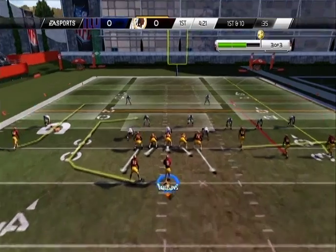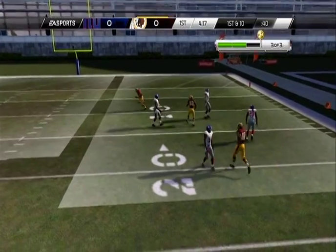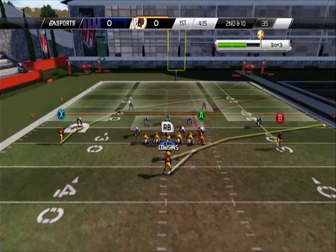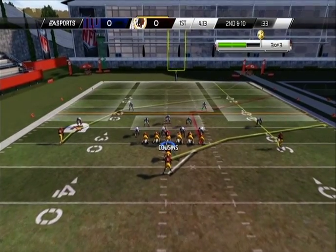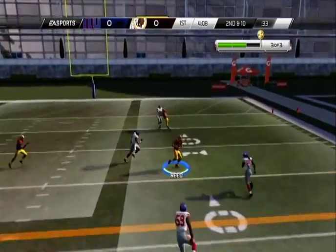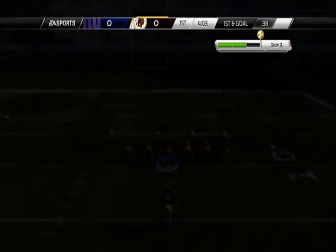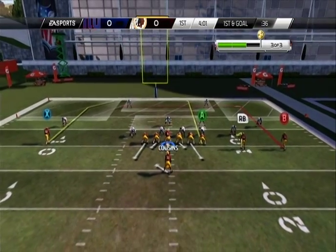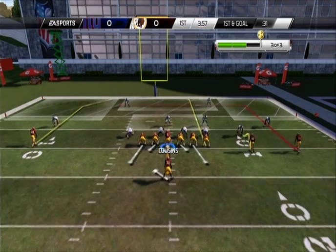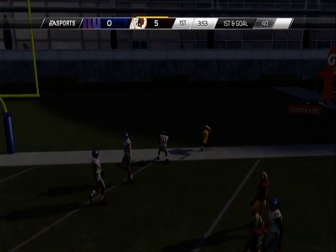RB — smash to RB. Nope. Second and ten. Smash to A — bullet. Yeah, either one of them would have been open I think. Deshawn was shallow but Reed was going out flat. RB — A, bullet to A. Yep, look at that. He was facing the wrong direction but he still caught it. Jordan Reed — three TDs. Not bad.